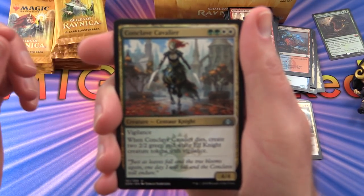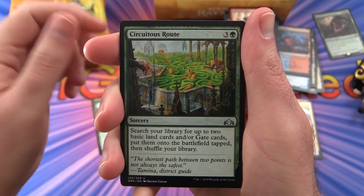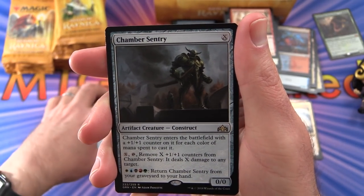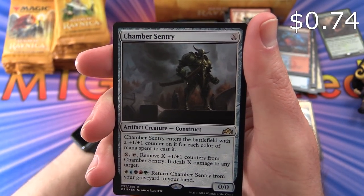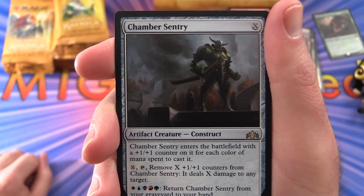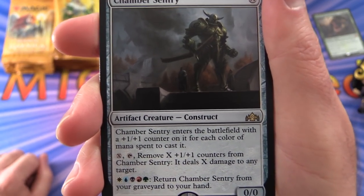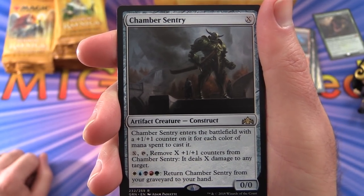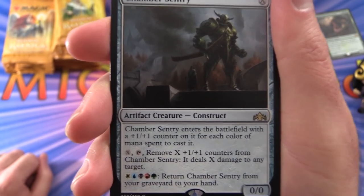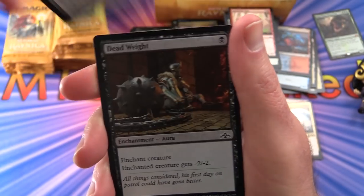We have Conclave Cavalier, Secutus Rout, Dimir Spybug. Rare is Chamber Sentry — artifact creature Construct, 0/0 for X mana, enters with a +1/+1 counter for each colour of mana spent to cast it. Pay X and tap, remove X +1/+1 counters, and it deals X damage to target. You can pay every colour to return it from your graveyard to your hand. Curious how that'll work — would need some special mana fixing.